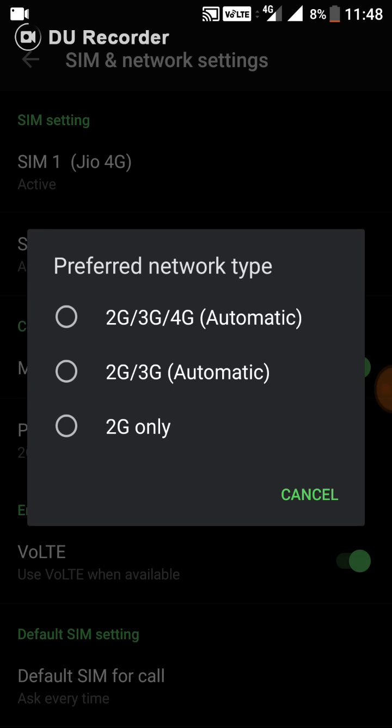So the phone switches to 2G, 3G, or 4G automatically. If you have a 3G connection which is stronger than the 4G connection, the phone will opt for 3G. That's the main issue for the network drop — in most places, 3G is much more persistent and strong than 4G. So the phone automatically chooses 3G over 4G, and since Jio SIM works only on 4G networks, it causes the network drop.